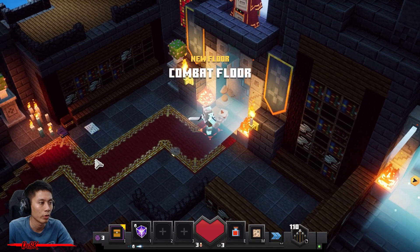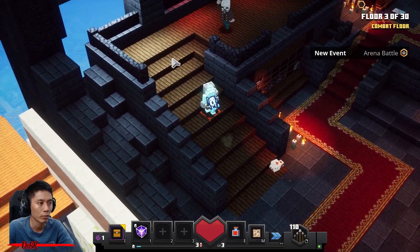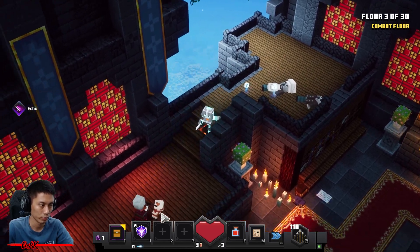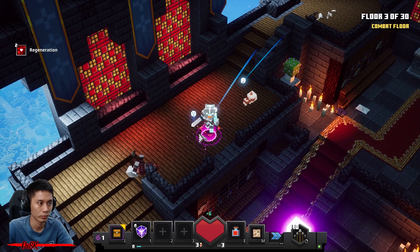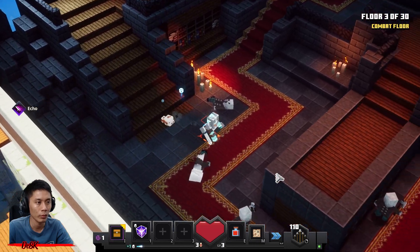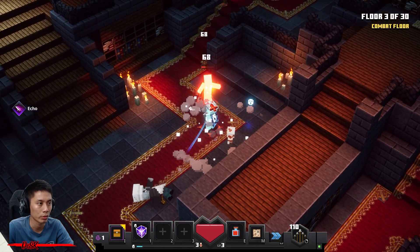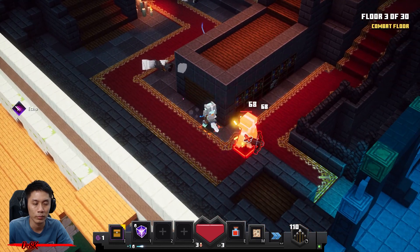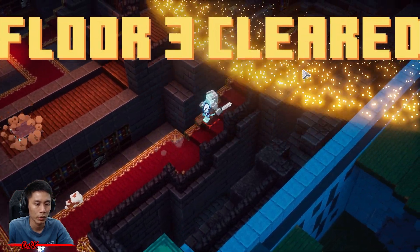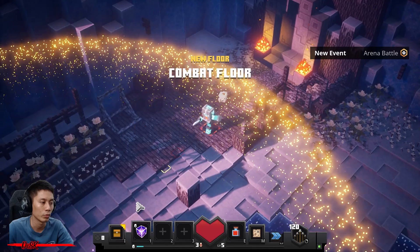Get this enchantment point - you got three points. Upgrade echo to level two. Head to the upper level and take down those monsters right here. Get this enchantment point now - you got three more points. Learn echo to the max.